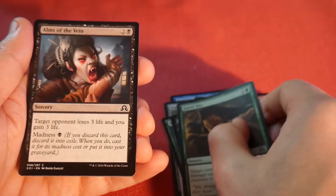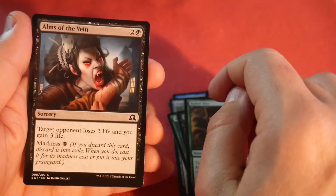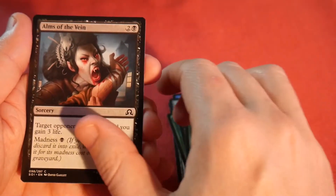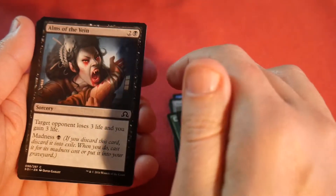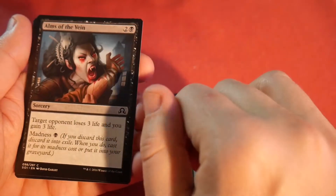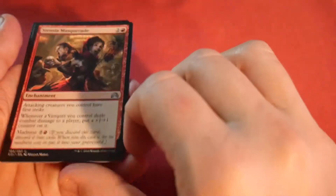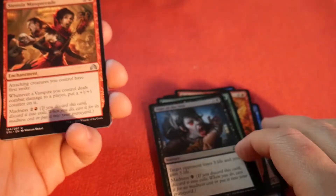Rabid Bite, without being good in drafts. Alms of the Vein is kind of a fun one — I've seen people try to make it work in Modern and stuff, but not sure if it ever did. It's a madness card that deals three damage to target player and you gain three life, so it's three mana normally which is way too much for that effect, but you can madness it for one black.